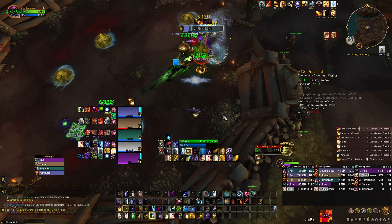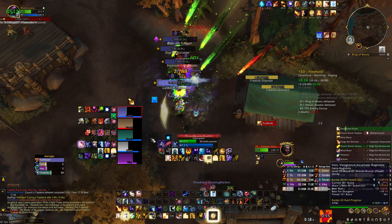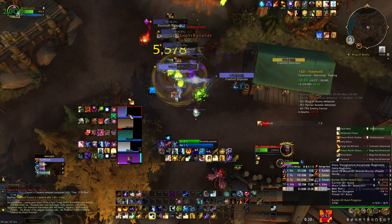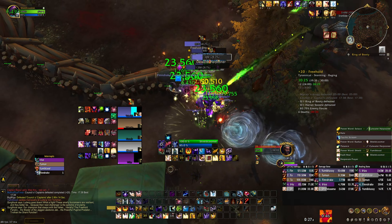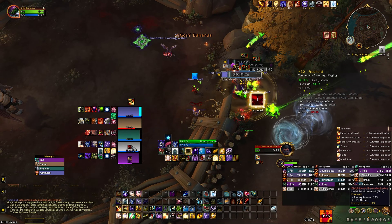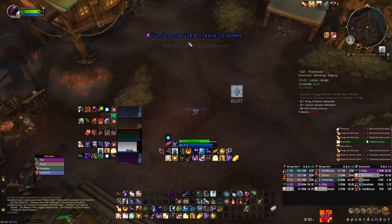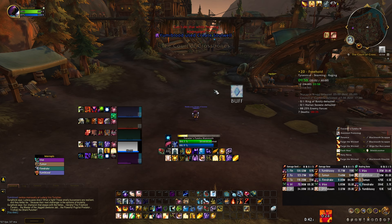And there — we didn't interrupt Frost Blast, and now you can see how much it hurts, even on Tyrannical. Imagine on Fortified week, or god forbid Bolstering and Fortified — that will one-shot you if the mob is bolstered and fortified. Frost Blast is basically a must-interrupt, high-priority ability. Someone should be specifically assigned to keep their interrupt only for that.